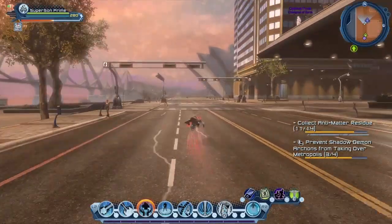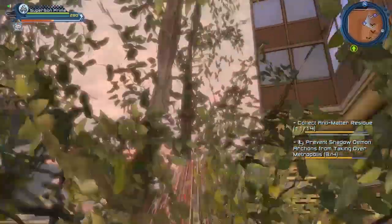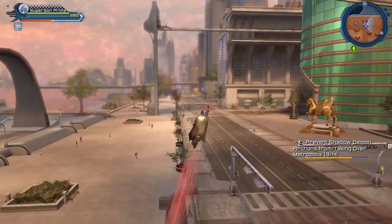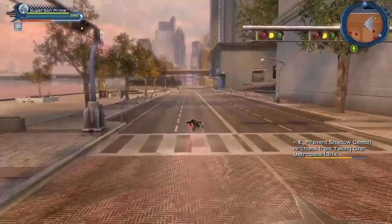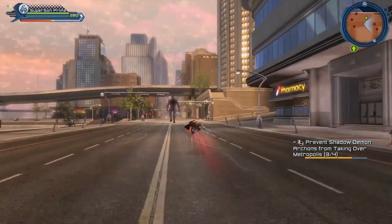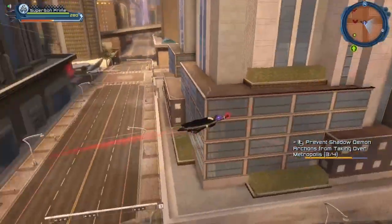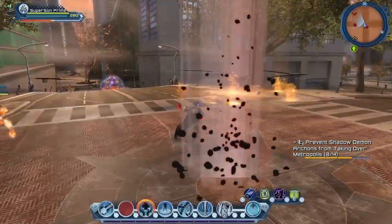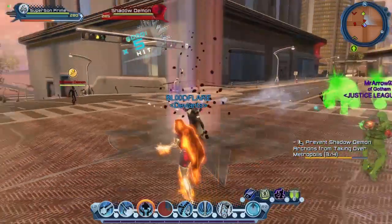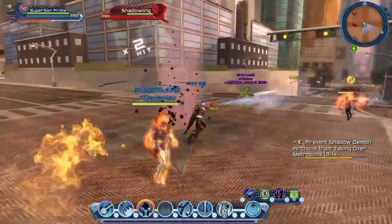As you can see, we still need some antimatter residue, which is why there's a question mark above some of the guardians. So there's the big one again but we can't really fight it. Oh here's one. Sometimes you'll see someone is already in the process of doing the mission — if you come and help them you should be able to share the reward and the objective with them.